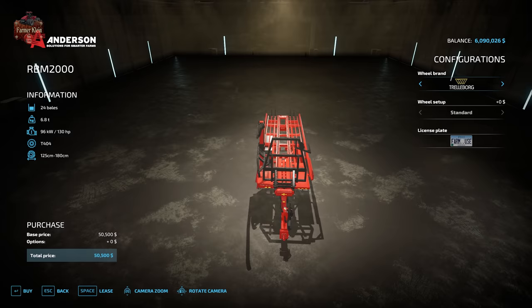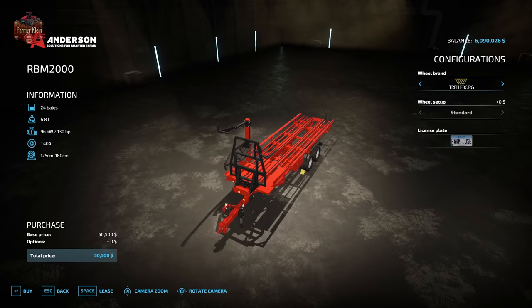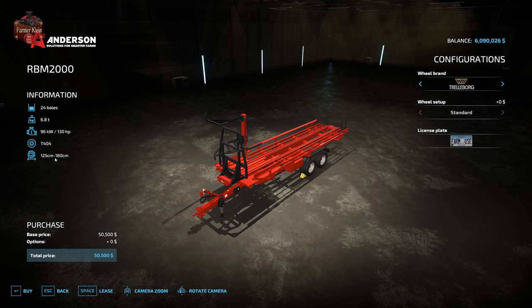Then we have the Anderson RBM 2000 bale trailer, designed to pick up and transport round bales — 24 bales at a time. This trailer can adapt itself to support 125 to 180 centimeter bales, so it can transport all three round bale sizes, with the caveat that it can only transport one size at a time. If you load it with 125 centimeter bales, you cannot pick up 180 centimeter bales until you unload.